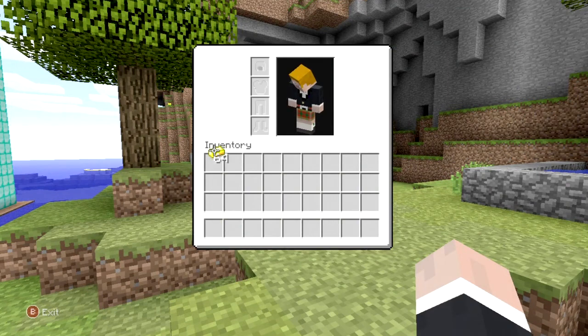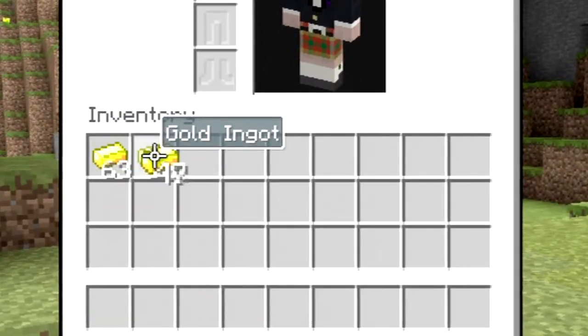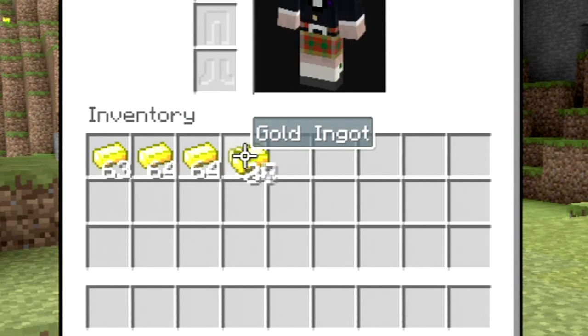Now there are two ways you can duplicate from here. The first way: pick up the item from your inventory and hold it over an empty slot, then hold down the X button to drop them one by one. This will duplicate the item once every time you drop one. Do this with ingots and other non-block materials.